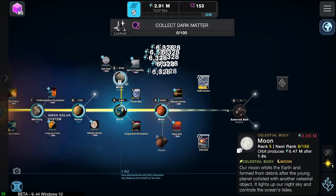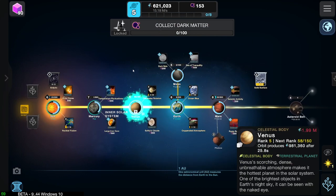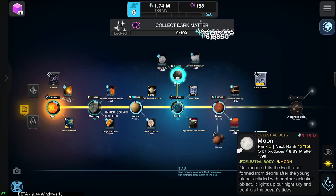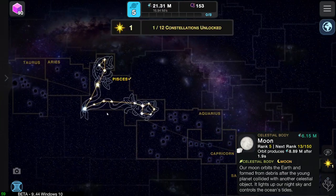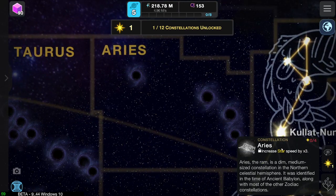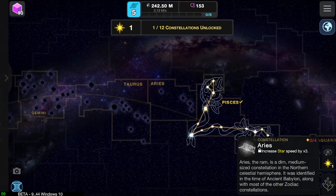The moon — that gives us loads. What about Venus? Doesn't strike me as one that'll give us quite a bit, but it'll give us some. There we go — seven, almost 8,000. That's pretty good. There's no need to think of another one to put stuff in. Aries — it's three, and increases the star speed by three.